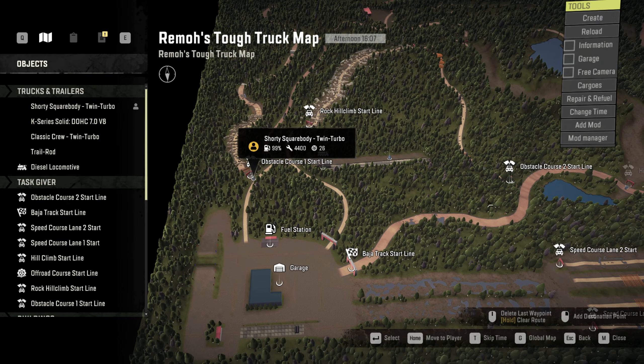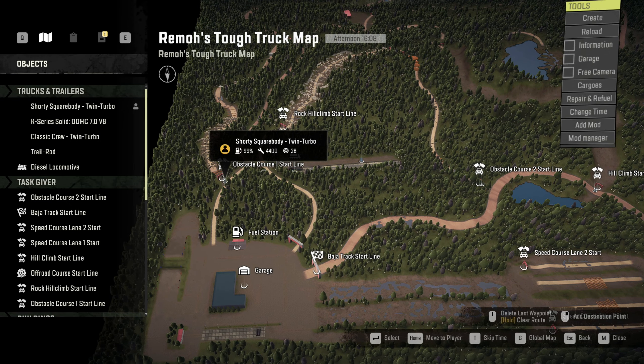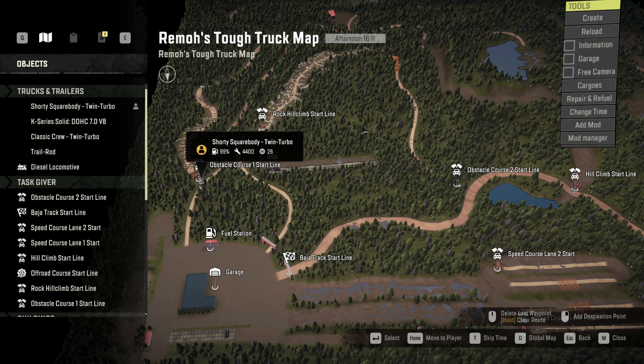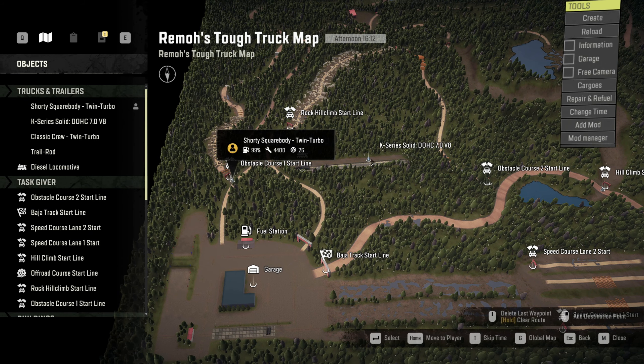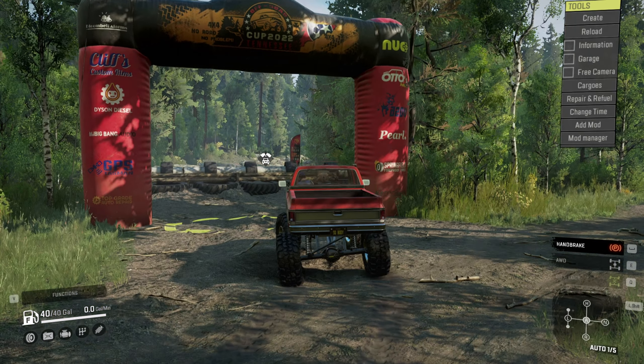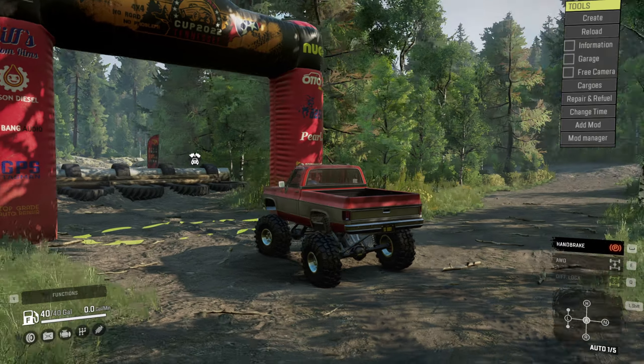Like the first video, I've got some random trucks placed at some random events. This one we're going to be checking out obstacle course one, obstacle course two, and hopefully if we got time, the hill climb as well. I still have my K-series truck parked here at the train pole, and I know I promised from the last video I would pull this train again, but an unfortunate event happened after the video that won't allow me to do that. I'll explain it more later.